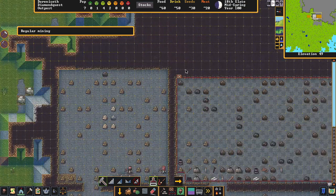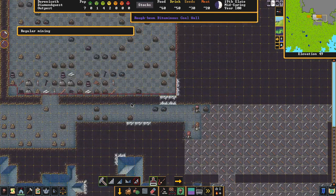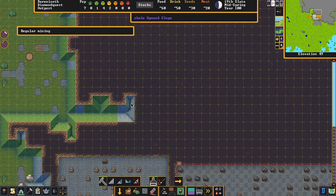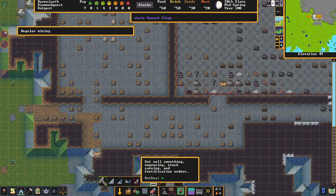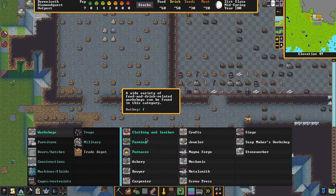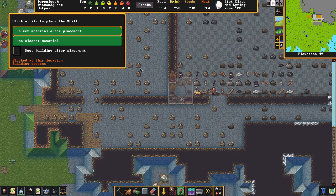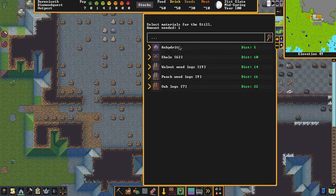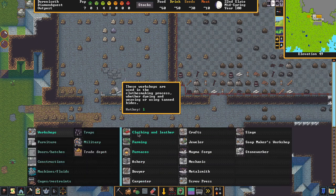We've got our second area and wood pile — now we want to start our workshops, which is very important early on. Go to 'Place Structures,' hit 'Workshops.' I call these the 'Big Five.' First and most important: food and drink. We need to get the Still going — very important. Place it down and choose what to build it out of; I'll use shale since we have the most.